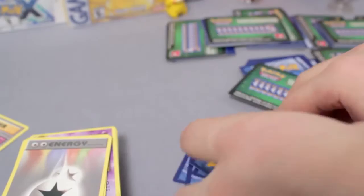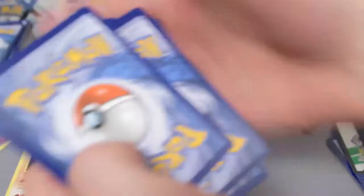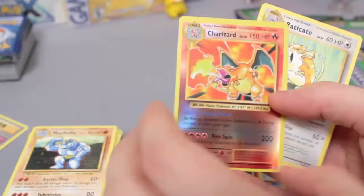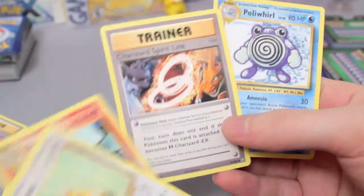In this pack we've got Machoke, Potion, Maintenance, Reverse Magmar, and a Starmie. And in this next pack — oh! Reverse Holo Charizard! That is a great keeper, that's a hit as far as I'm concerned. We've got Raticate, Charmeleon, Charizard Spirit Link — that's nice. Poliwhirl. So yeah, even with the green codes you can still get some good stuff.